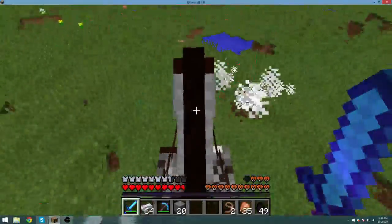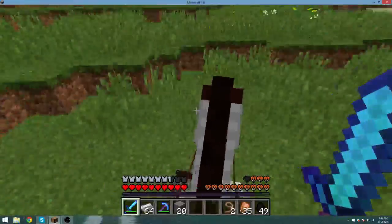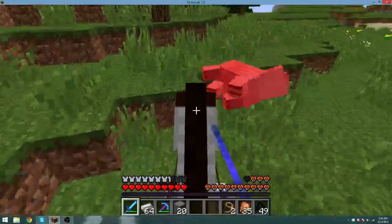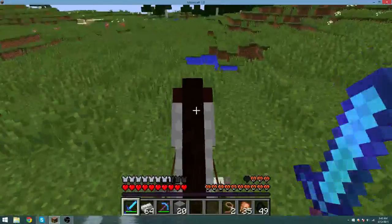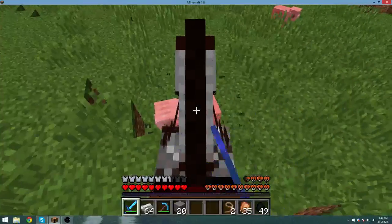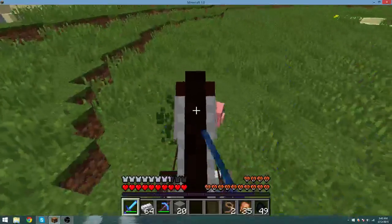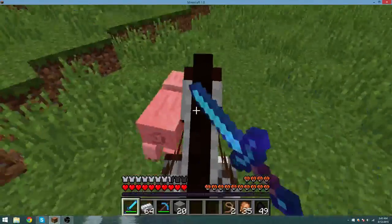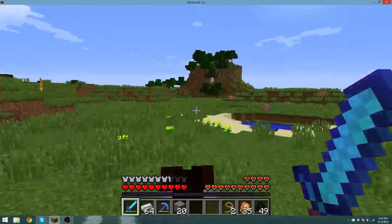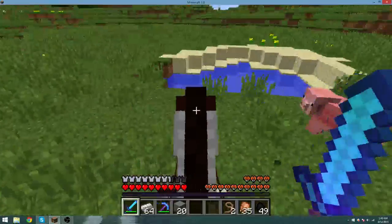He lost one heart — deal with it. There's a lot of pigs, we're going to stay here and kill them because that's a good food source. Even though I have chicken, but you can never have too much food really. Because then I run out of chicken and I'm here with nothing. I wish I had fire aspect so it would cook stuff right away — that's a really cool feature. I don't think I've sprinted with this horse fully yet.